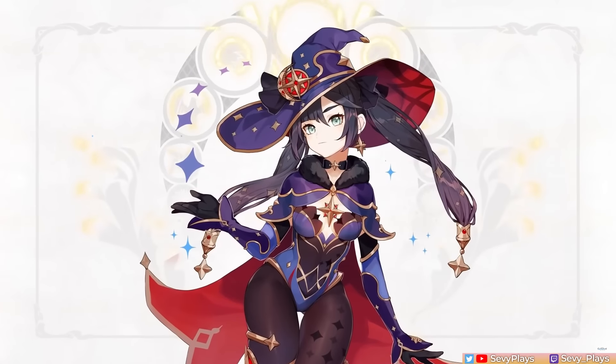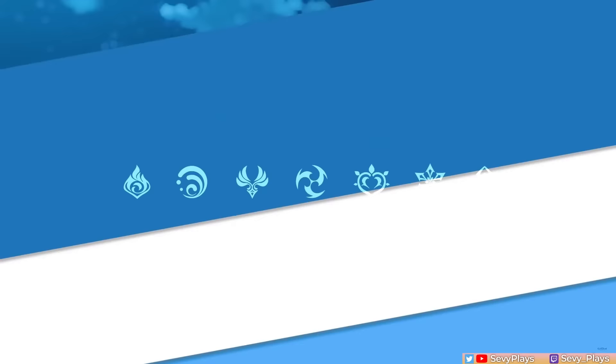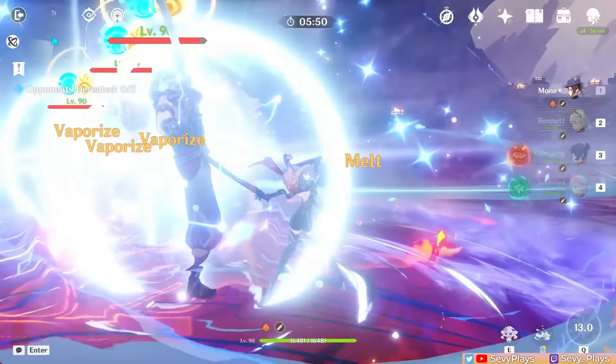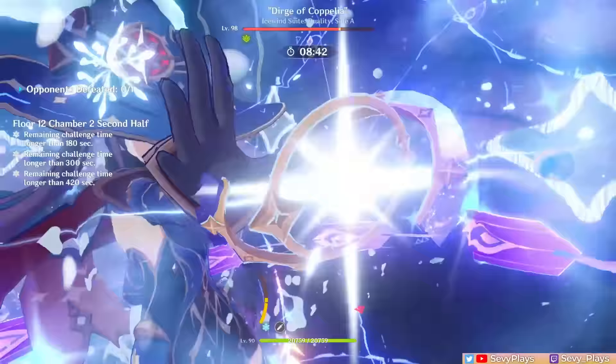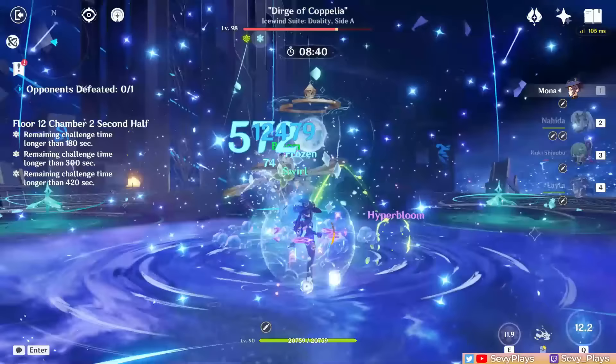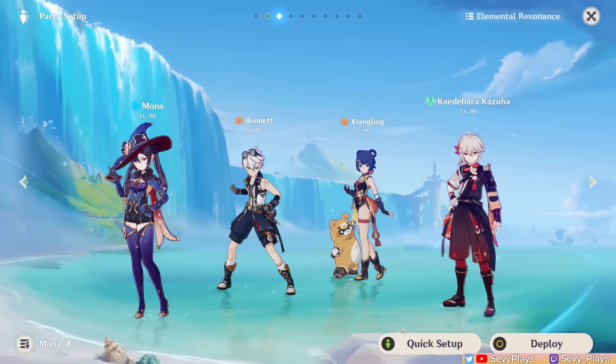Hey everyone, it's Seve. Maybe you're here because you just lost a 50-50, maybe you pulled her from the standard banner, or maybe you've just decided it's time to give this broke astrologist some love and mora and aren't sure where to start. Whatever the reason, welcome to my Mona guide.